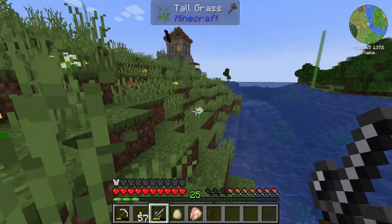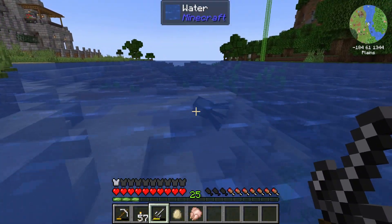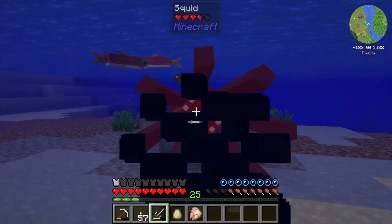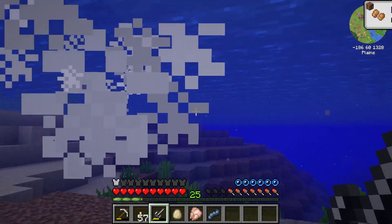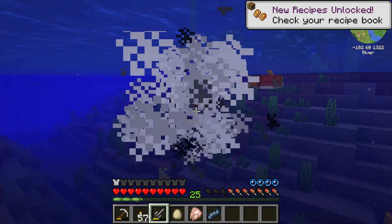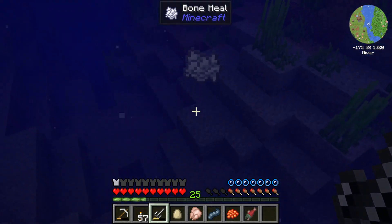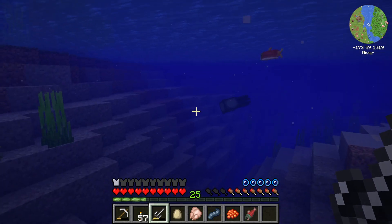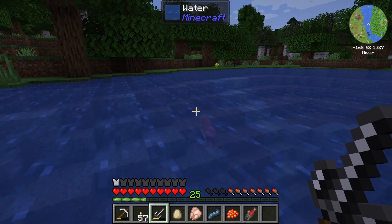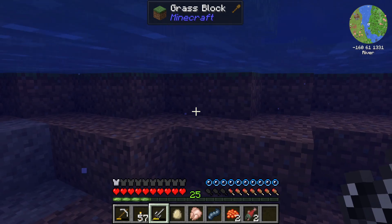We'll get that sugar cane so I can get some paper so we can actually make a clipboard. Does squid drop food? Let's find out. We get calamari. Oh, you get bone meal from killing them. It's gonna be night time and we're nowhere near our bed — all for my greed and my stomach.